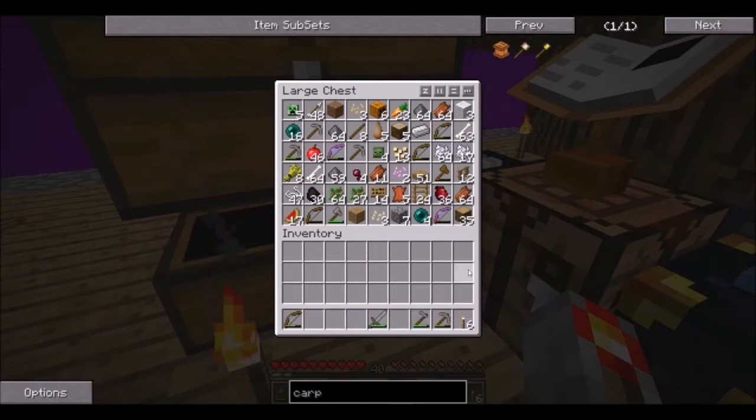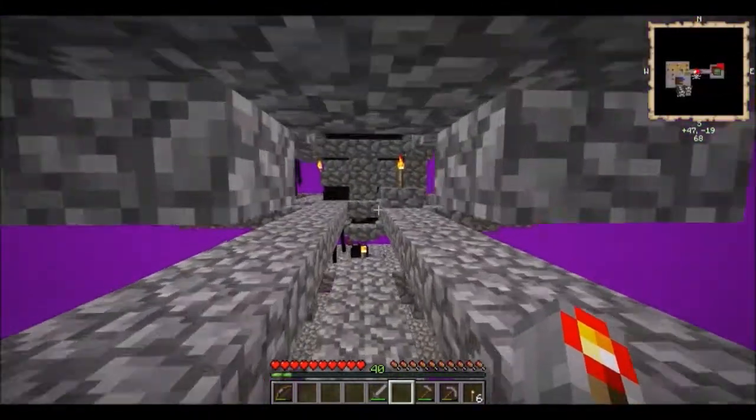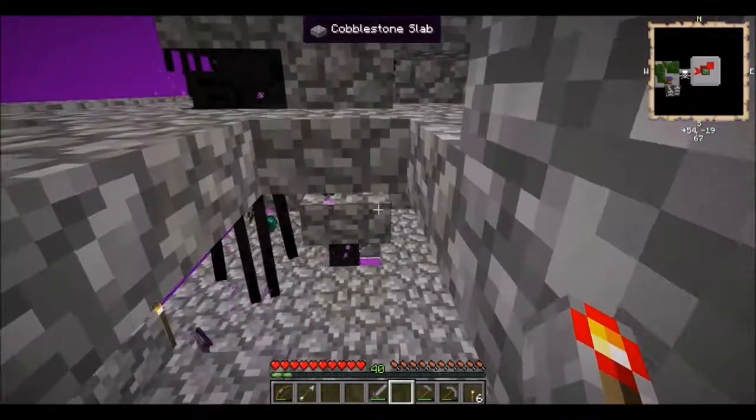Pumpkins, apples, rotton flesh — I have a lot of stuff. The mob system — I filled in this little gap right here, so now nothing's there.